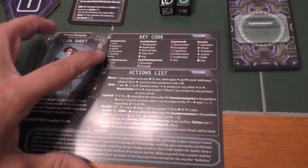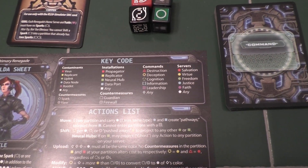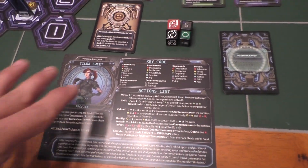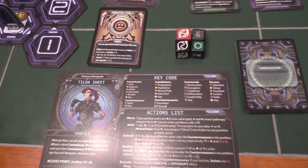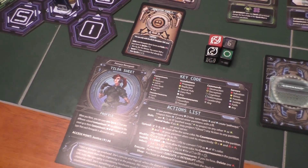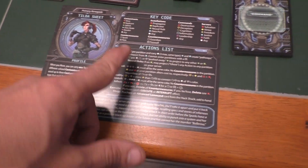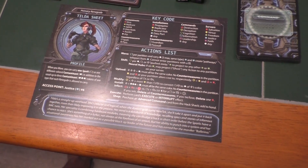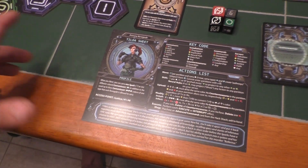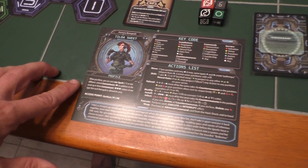Our character sheet has a key code giving us the terminology for all the different contaminants, installations, commands, and servers. There's a lot of words in this game — a lot of made-up words. So instead of saying the red circle, it's called a virus. Instead of the yellow circle, it's called a replicant. If you can get those all straight, it really helps draw you into the theme and helps the game make more sense too. The actions are all spelled out on our character sheet, and we've got a special ability. There are nine characters in the game, each with a special ability, and that really changes your strategies based on which renegade you choose.